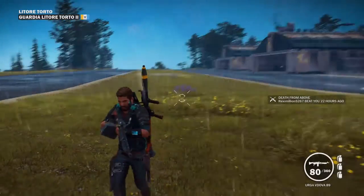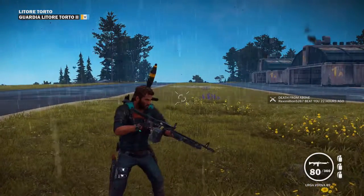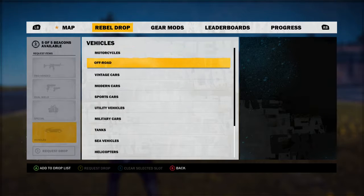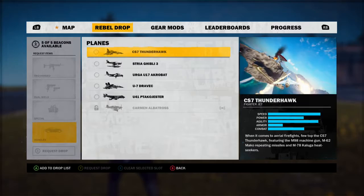Basically what we're doing is we're putting a car in the back of the cargo plane, then simply go over an oil platform and then drive the car out and try to land it on the oil platform. So first of all, let's spawn in the cargo plane, because that's how you actually get the car over there.